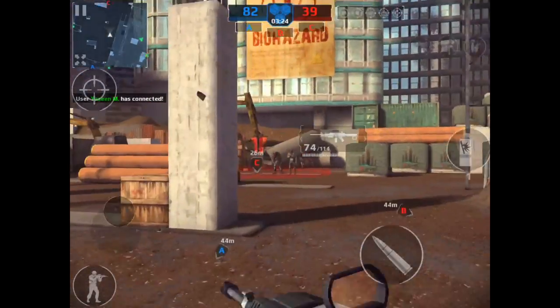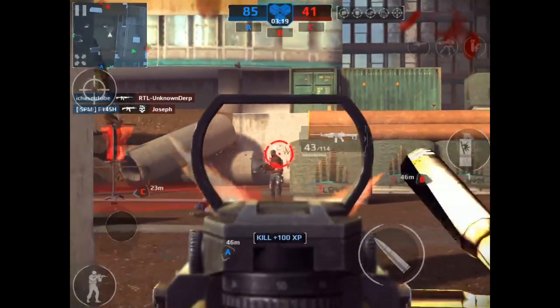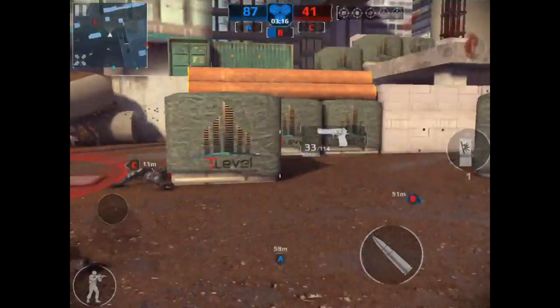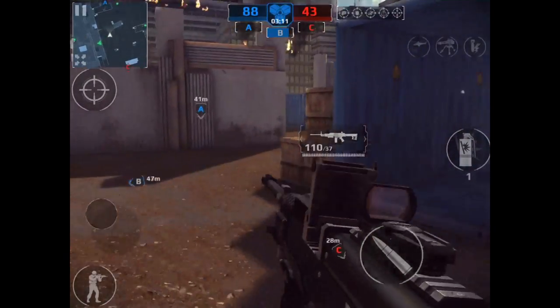Short to mid-range, hip fire is best with this weapon. Try to strafe a bit if you can. You move around like a turtle because it's just so big — you run really slowly. So when you're running around looking for enemies, switch to your handgun and switch back when you're ready to engage.